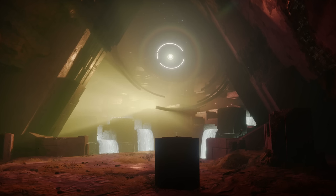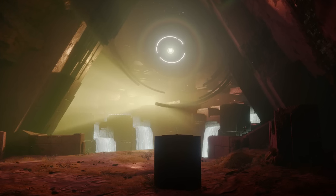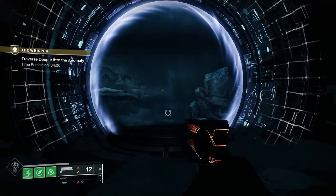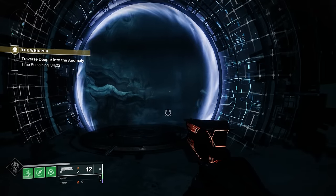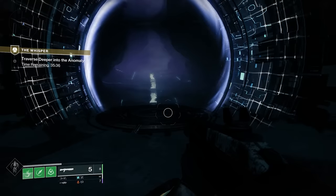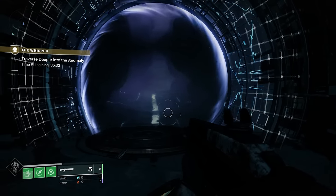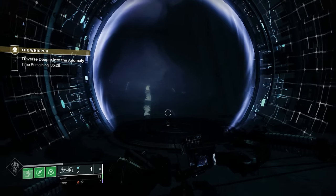Where it gets even more strange is this week, when the Whisper of the Worm mission returned in Into the Light. My first run, upon glancing through the portal, it was the same — the Vault of Glass. But runs after that, another image appeared. I'm not sure if this is a bug or part of something bigger, like a secret or quest to come in the coming weeks, but it's hard to decipher what exactly this is.